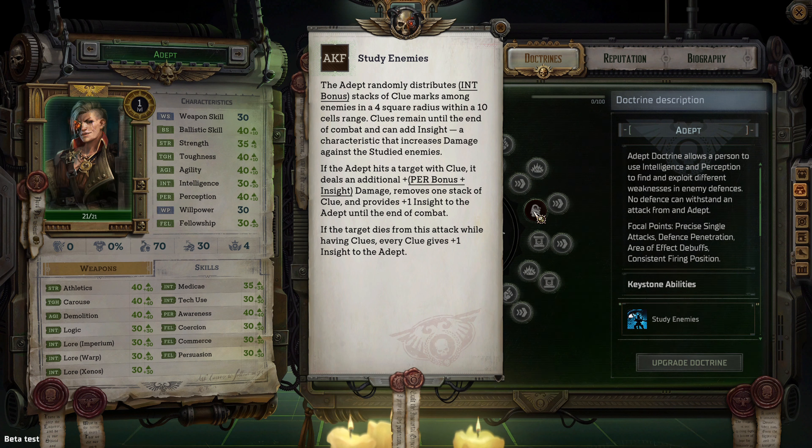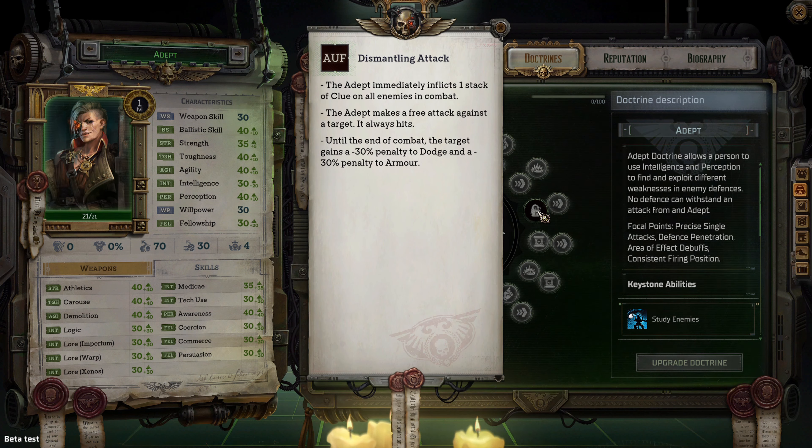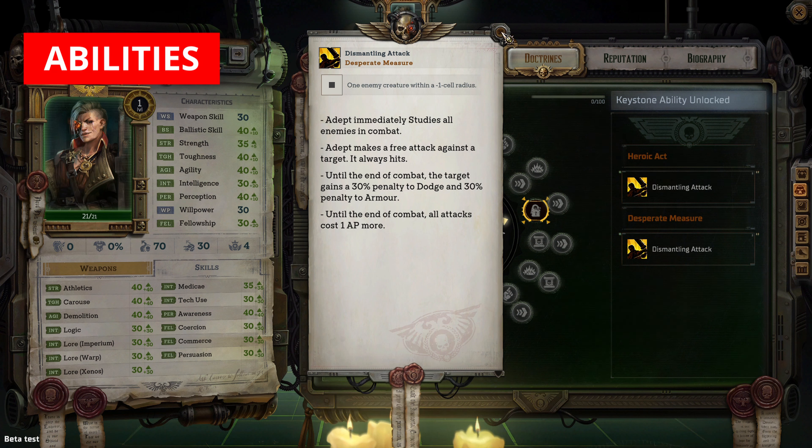At fourth level, the adept receives their heroic act, Dismantling Attack. It immediately inflicts one stack of clue on all enemies in combat, grants a free attack against a target that always hits, and until end of combat the target receives a negative 30 penalty to dodge and a negative 30 penalty to armor. When used as a desperate measure, all adept attacks cost 1 AP more at end of combat.